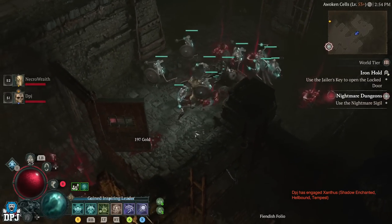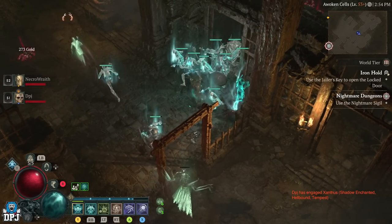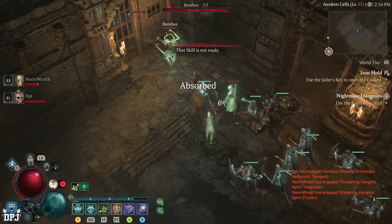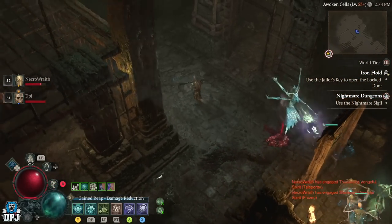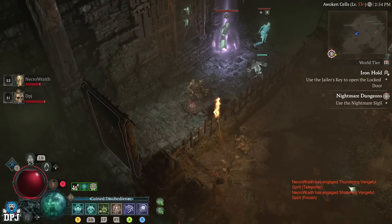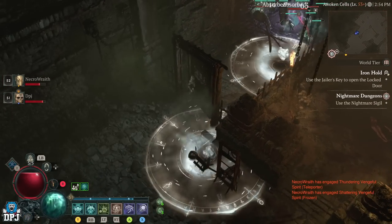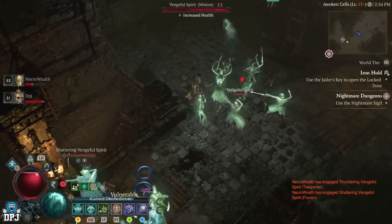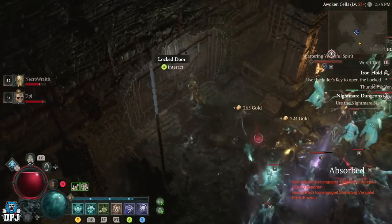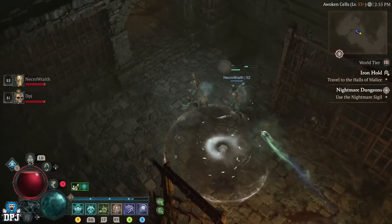I can guarantee that as soon as Blizzard clocks onto this, it's getting nerfed — so definitely use it while you can. Once you have the key and you've killed that elite, make your way forward. These dungeons are normally one-way paths, so ignore all enemies and head to the door. The dungeon layout can change due to RNG, but it's usually one direction and you follow one path to find a locked door.